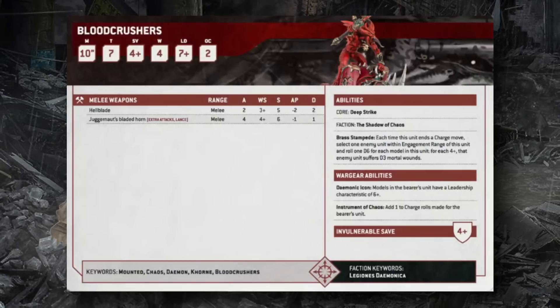In melee, Bloodcrushers attack twice with a Hellblade (S5 AP2 2 damage, hit on 3s) and get 4 additional Juggernaut attacks with the Lance ability — plus one to wound on a charge, hitting on 4s at S6 AP1 1 damage. These guys are great at clearing light to medium infantry and can plink wounds off tanks and heavily armored enemies if needed.